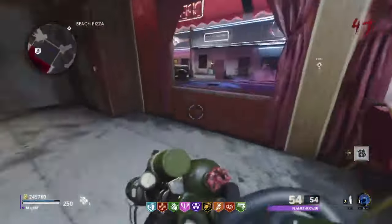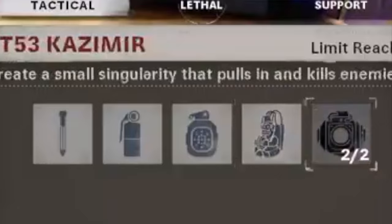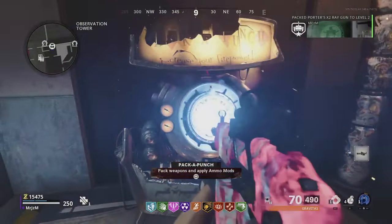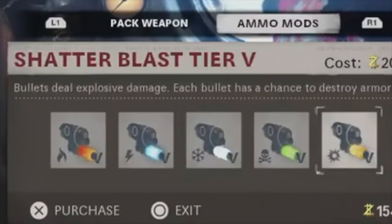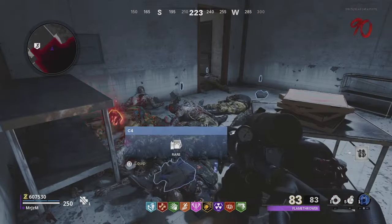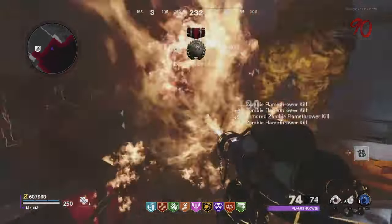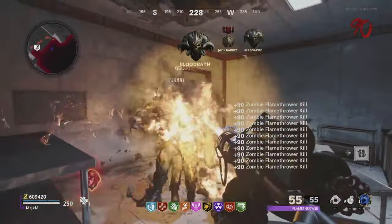At this point, you should have more than enough salvage saved. You're going to want to equip yourself with the Gersh Device, Semtexes, and a Flamethrower. You'll also want to get rid of your Chrysalax, replace it with any fully automatic weapon, and equip Shatter Blast. The high round strategy is very simple. First, you're going to take out your Flamethrower, point it at this door, and hold down the trigger until it is completely out of ammo.